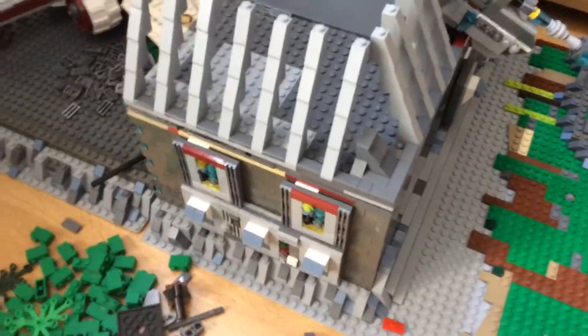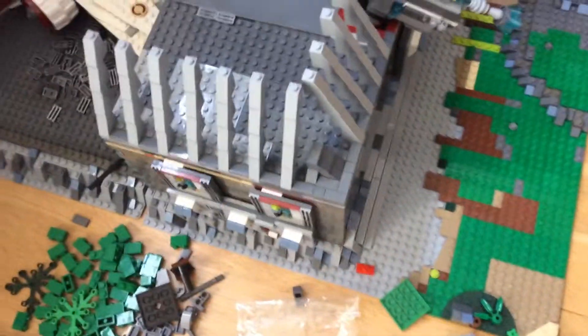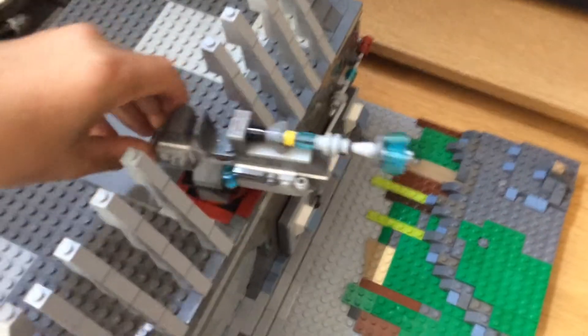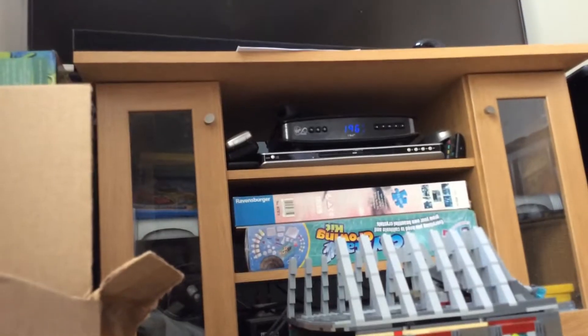I'm going to start with the roof. I haven't done much with it — I'm waiting for pieces to come — but that's going to be the general shape. It's going to slope up, and then there's an ion cannon which spins and goes up and down. So I'll set the camera down so I can take the roof off.